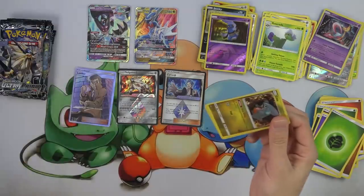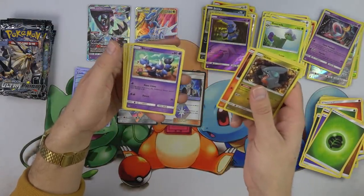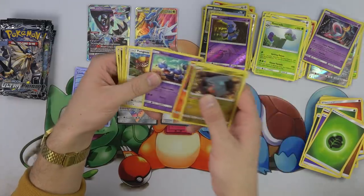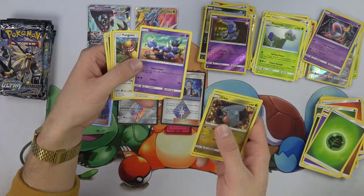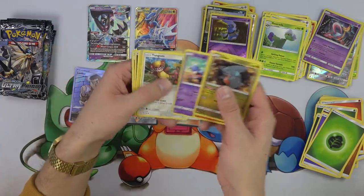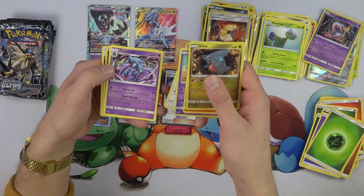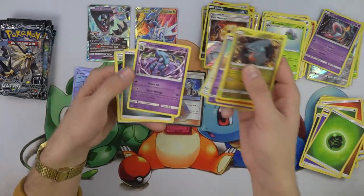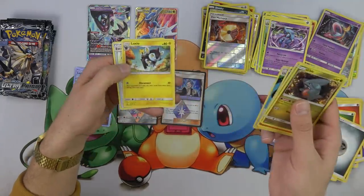Cynthia — a lot of people are very excited about Cynthia, I'm pretty excited about Cynthia. Scraggy — I could not have told you that thing's name, I would have told you that's Drapion Jr. I did not know the name of that thing. Toxicroak — very cool, he's always got a revenge attack. Toxicroak is always about revenge. Escape Board — the best card in the set!